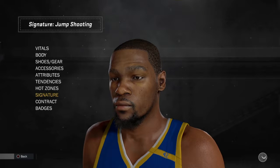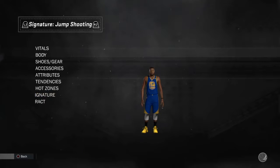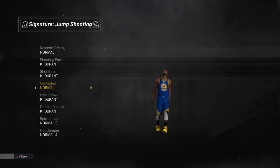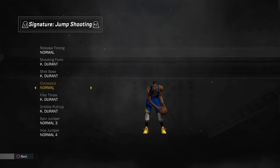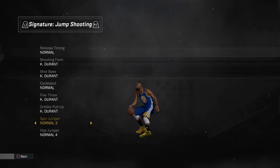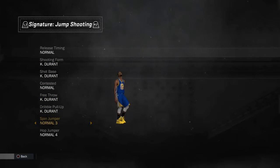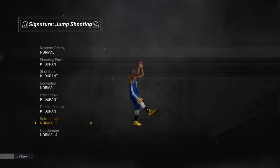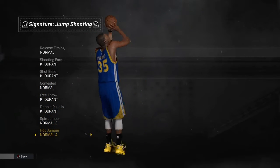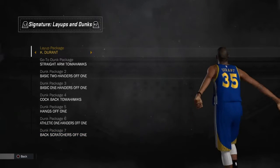As you can see, I'm going to look on his signature jump shot and everything looks the same. I did not know he had Spinjumper 3. And his signature dunks are pretty nice — they don't look like they get blocked as much. You can use his blocks even though that's not your player type.